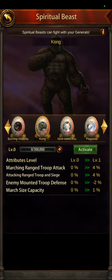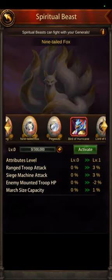Kong gives march size capacity, enemy mounted troop defense debuff, marching range troop attack, and attacking range troop buffs. This is very simple — you're going to put him on a ranged troop attack PvP general. You're going to want to mix a little bit of siege in there, but mainly you'll be using ranged troops with a little bit of siege. It'll debuff your enemies' mounted troop defense and give you extra march capacity.